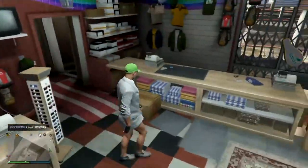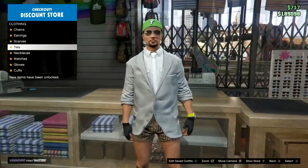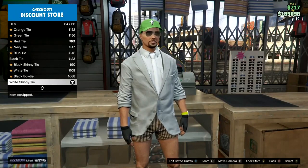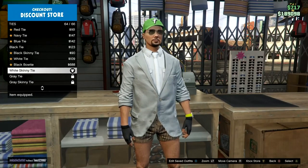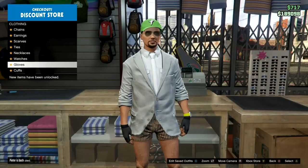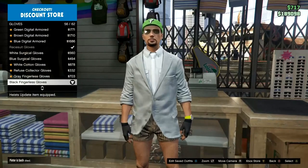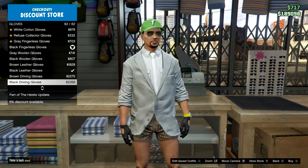Back out once again and go over to the accessories. Once you're on the accessories, go to ties and find the white skinny tie — it should just be at the very bottom on number 64. Then back out and go into gloves, and get the black fingerless gloves on number 56 at the very bottom.